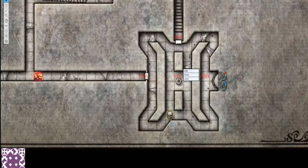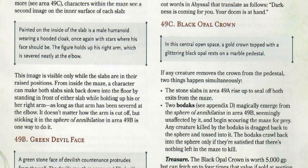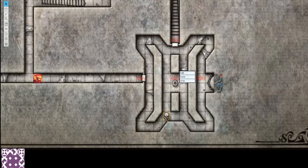In the centre of the room you have 49C. In the central open space, a gold crown topped with a glittering black opal rests on a marble pedestal, and this is the main focus of the trap. If any character removes this crown, both doors will seal. Outside the green mouth, two Bodaks will be released and they'll hunt your players. I'm going to explain what the crown is, what you'll see from inside the doors, and how deadly Bodaks are and how to use them in combat.